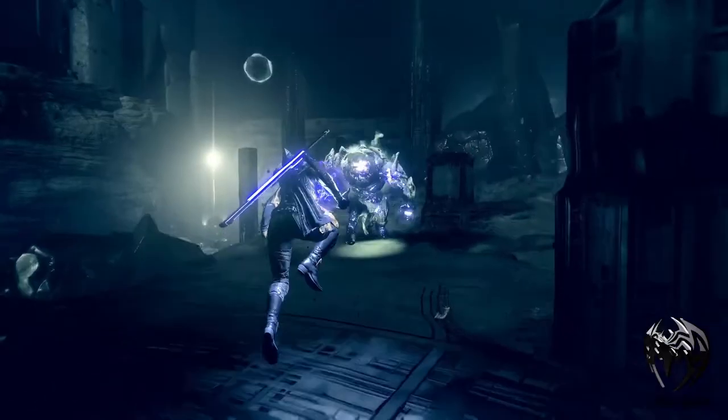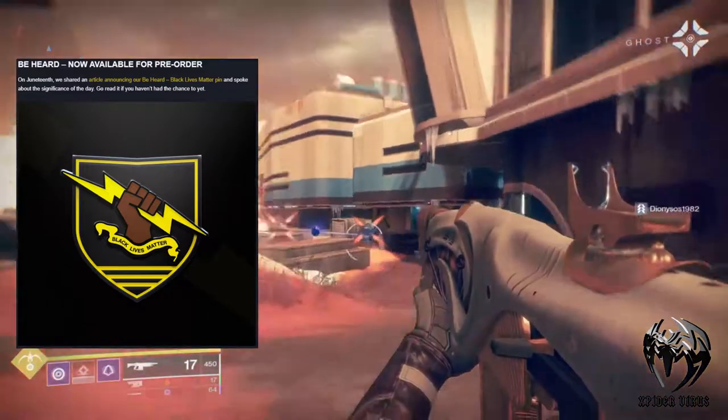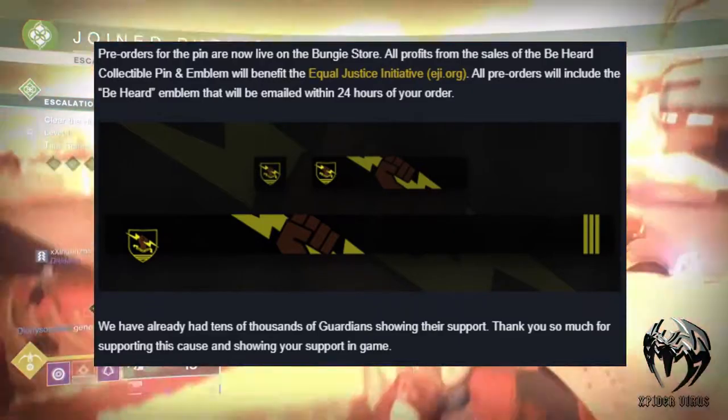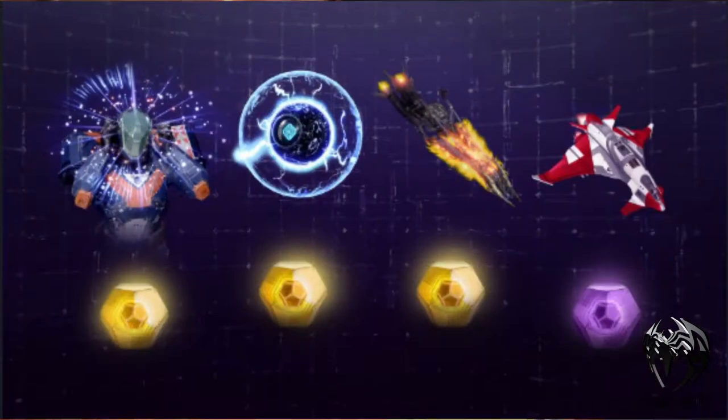There will also be some Behard Pins that you can order from the Bungie store. If you pre-order these pins, you will receive this emblem emailed to you within 24 hours of your order. If you are a Twitch Prime member, you can get these awesome rewards just by linking your Bungie account to it.